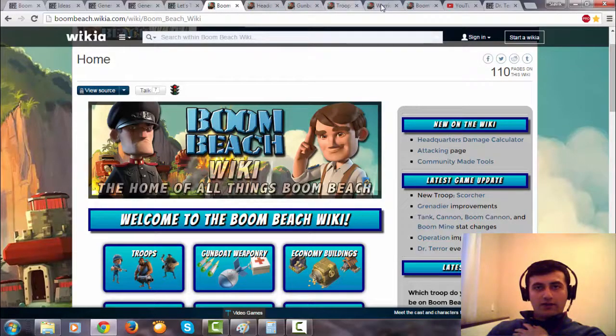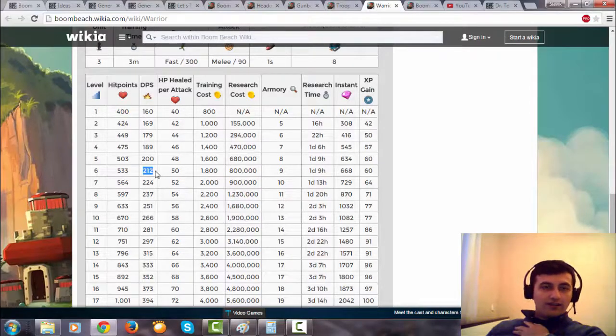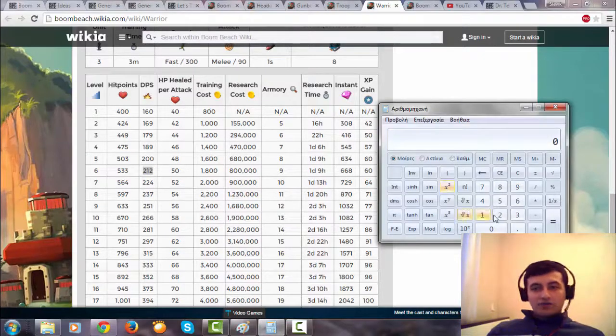First of all, let's go to warriors and check the info — look at the DPS. My warriors are level 6, so 112 DPS. Let's calculate: if I add DPS warriors and my masterpiece, if I have 15%, I multiply with that and then divide by 100. My extra damage from my masterpiece is 32, and then I add 212, so 244 — because it always goes one number higher. So 244 is my DPS with warriors level 6 and with masterpiece 15%.